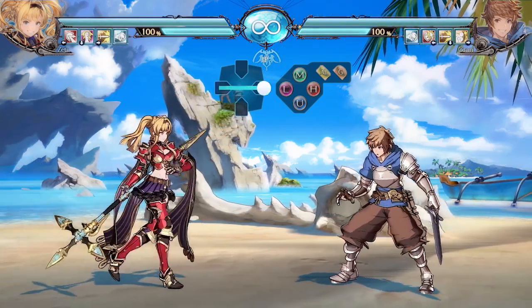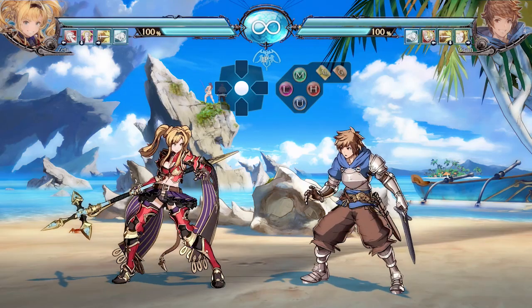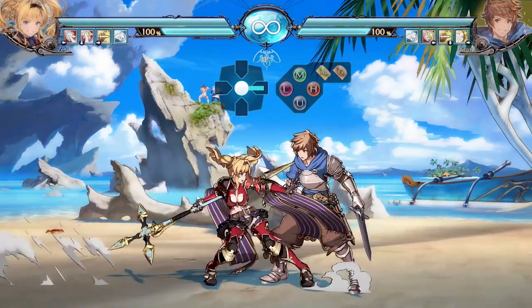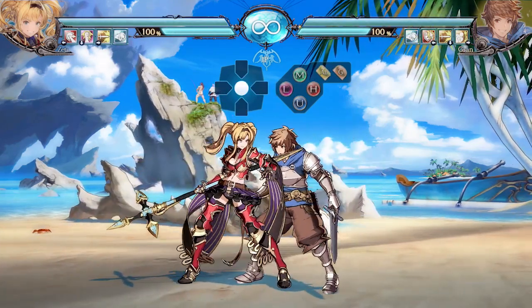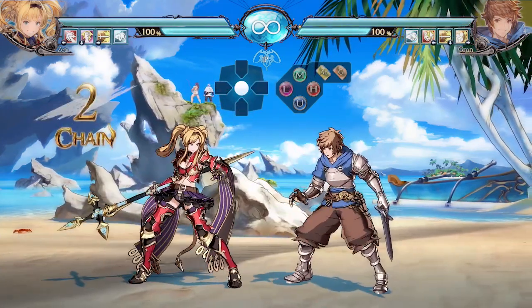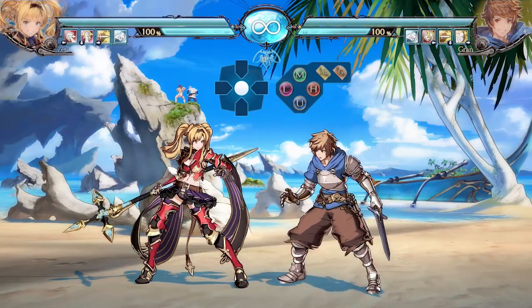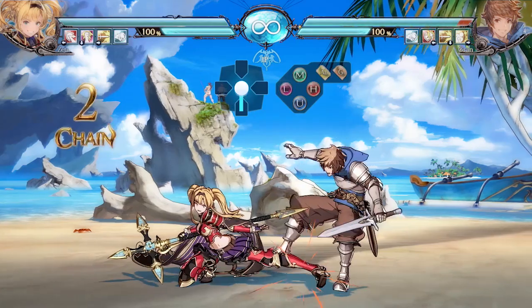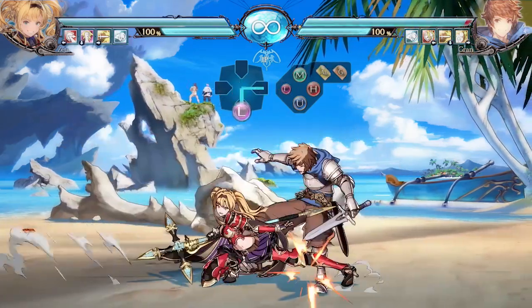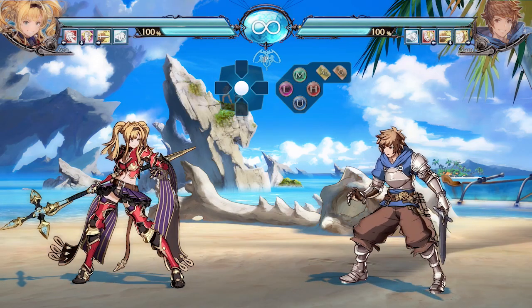Next let's look at her crouching normals. She has 2L, which is really good because it has some great reach and is a low-hitting move, so you can keep the opponent grounded and blocking low. It's also plus two on block, so it's great for pressure. It can be comboed into close 5M for better scaling in your combos, and you can also combo 2L into far 5L to confirm into a combo.